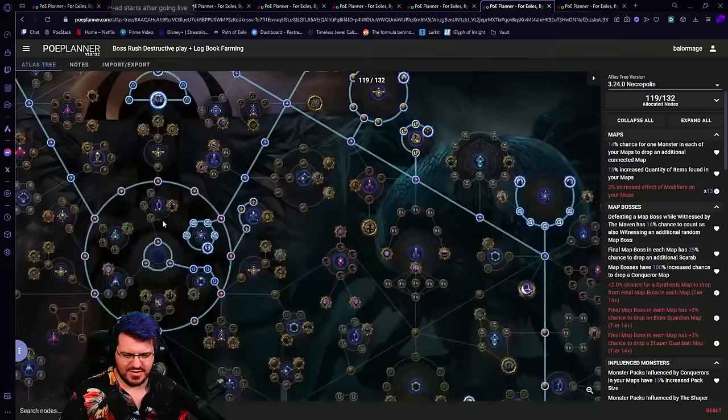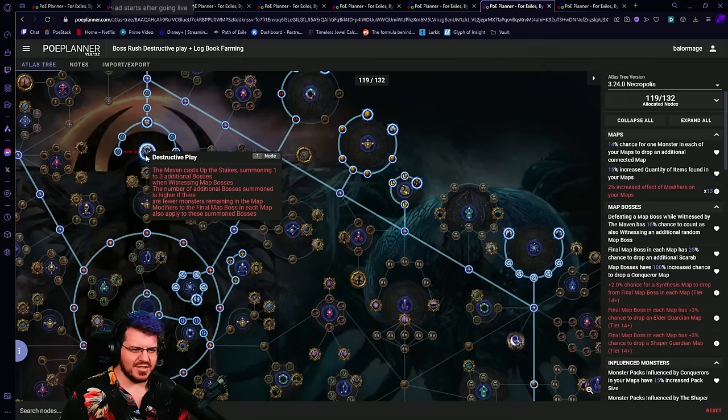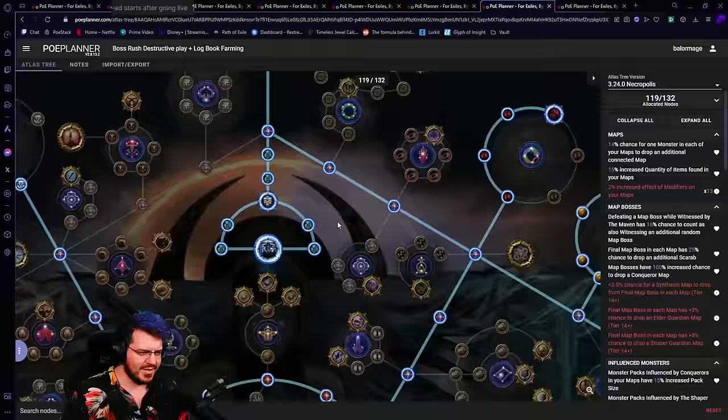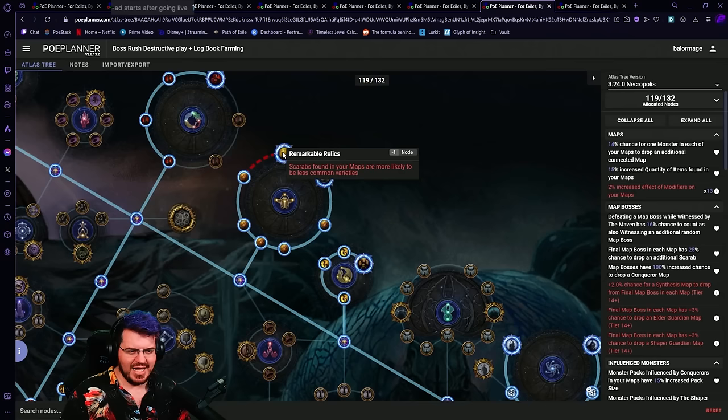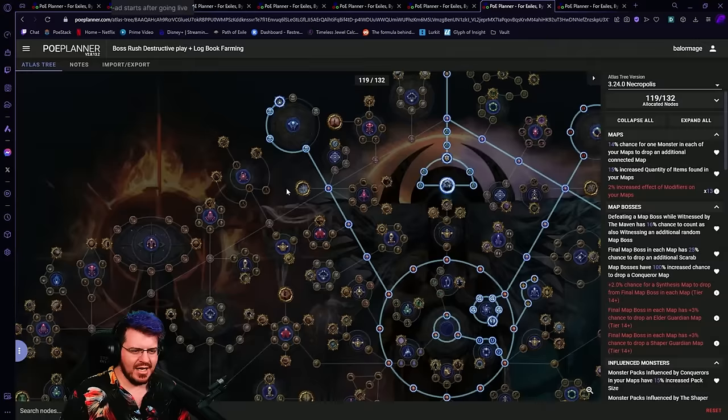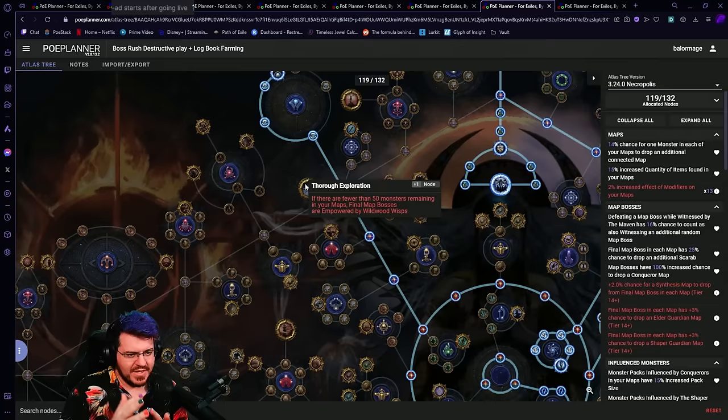One big question is whether or not we use the big explode node. Technically your returns per expedition are better if you don't use it and you individually pick where you're going, chaining them perfectly and avoiding stuff. I can promise you I'm going to take the big explode node — there's absolutely no shot I don't. Nothing about that changes the tree though, so that's personal preference. We've got the points for the Quant wheel — you probably take that last; it's the least important while doing a Destructive Play atlas. Otherwise: chance for bosses to drop maps, guaranteed extra bosses, final map bosses have a chance to drop scarabs, and scarabs in your map are more likely to be less-common varieties.